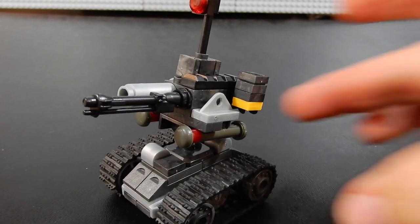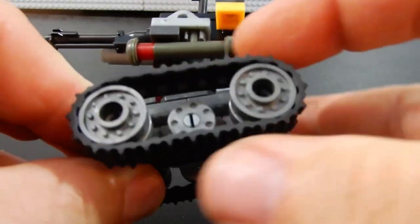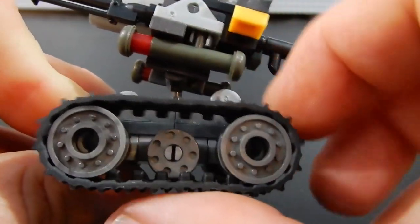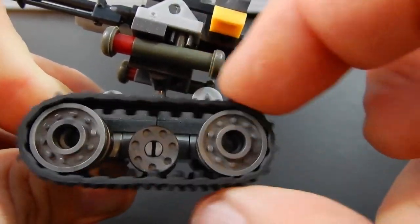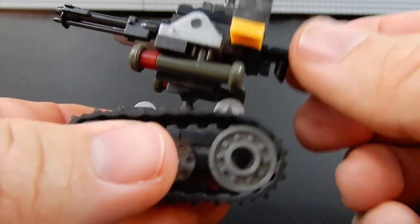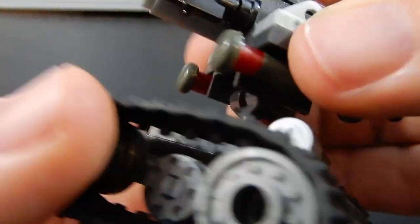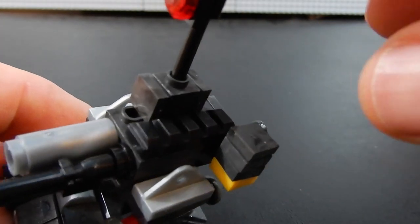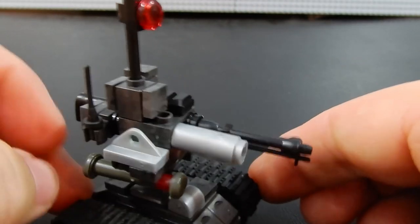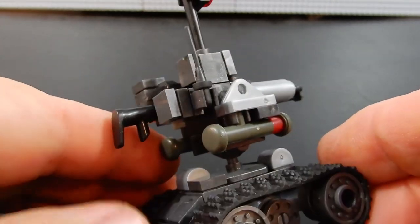This is our assault drone. As you can see it's got a rather large caliber machine gun attached. The treads are pretty cool — kind of rubbery with a little bit of give and they roll fairly well. The smaller wheels in the middle don't really roll unless they get traction, but it looks pretty good regardless. The turret can elevate up and down and twist from side to side. There's a targeting camera attached at the top, and a grenade launcher on the other side. There's also a manual override handle so it can be operated manually rather than by remote.